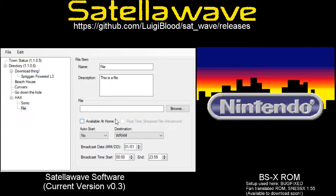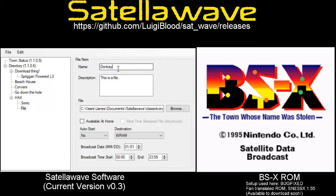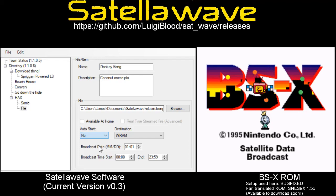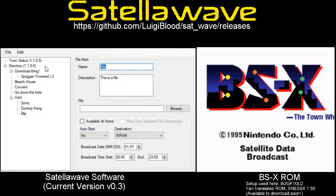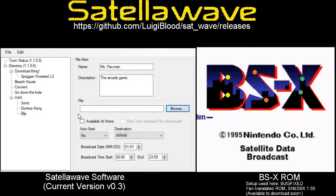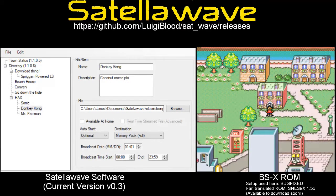Let's try setting one more thing up to download, to show you a bit of something different that you may have to do for certain ROMs. Let's throw in a good retail game — Ms. Pac-Man — and have that set to boot up from PS RAM. Let's go into town and then let's export.